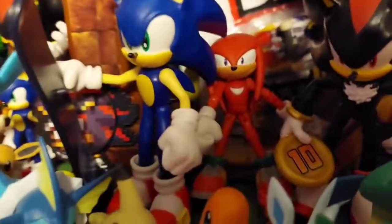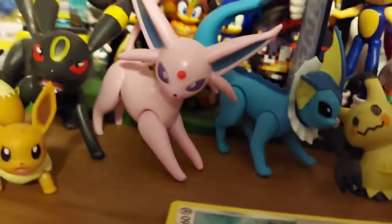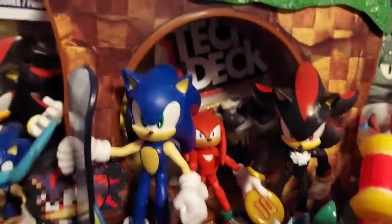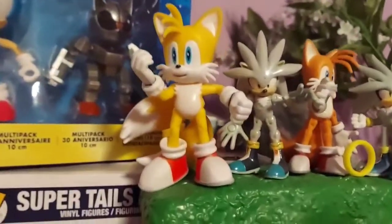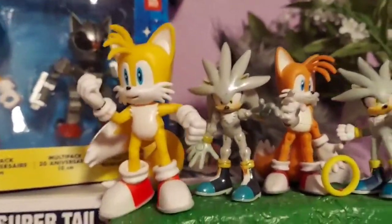We have the Jazwares Knuckles — I love Jazwares figures, they're the ones who make these Pokemon figures, just great. This is the four-inch Shadow, the articulated one, not the bendy one. Up here we have the four-inch Tails, though he's quite short compared to Sonic and Shadow.